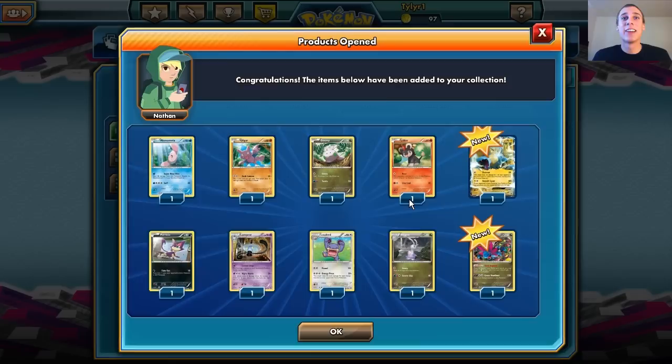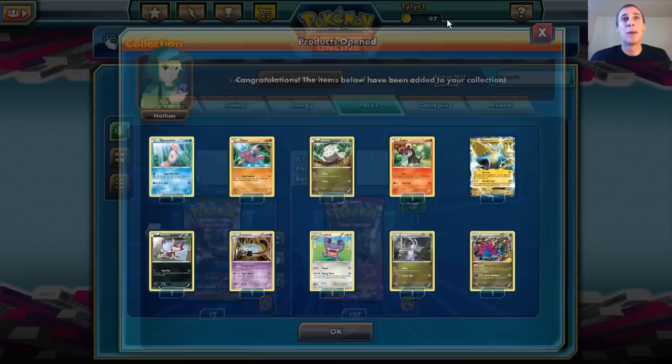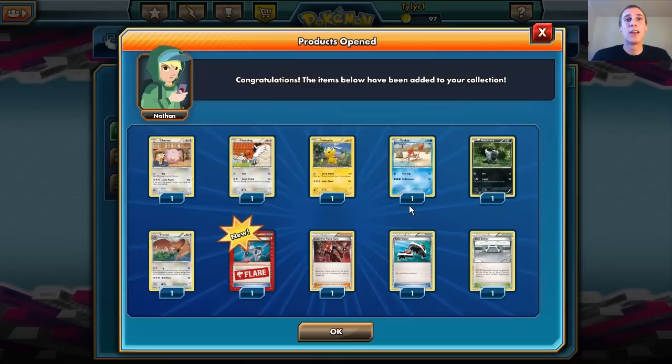It looks like we got a Hydreigon and a Manectric EX — very nice. It's not the Full Art, but that's okay because we don't need the Full Art. I am definitely going to make a Manectric EX deck. There's another Lampent — so we got all the Lampent we need. Two Gengar Spirit Links and a Target Whistle. Very cool.